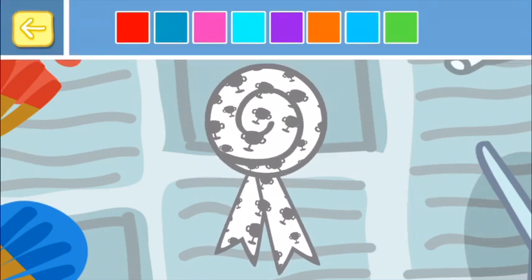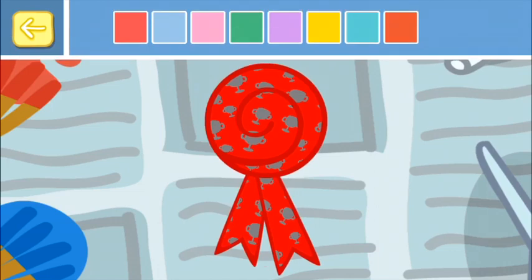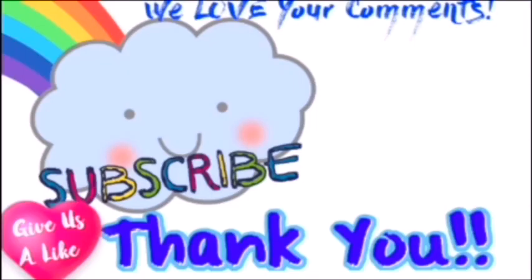Touch the tick box when you have made your choice. Choose a colour for your rosette. Touch the tick box when you have made your choice. Choose another colour for your rosette. Touch the tick box when you are happy with your rosette. Well done, you've created your very own rosette! Play Sports Day and look out for your rosette. Choose an event from the Sports Day to get playing. You've created your own rosette!